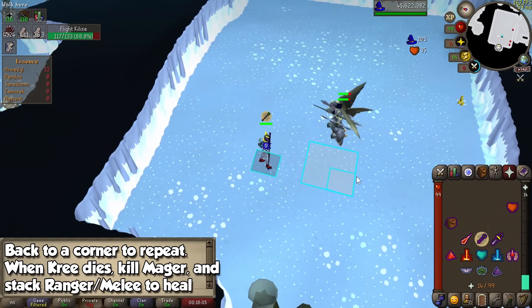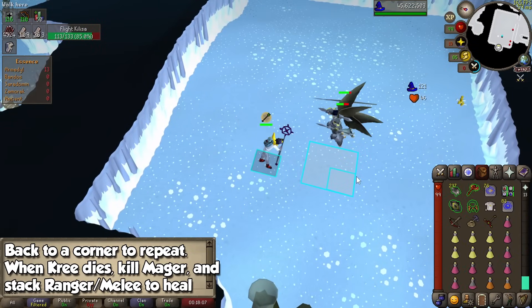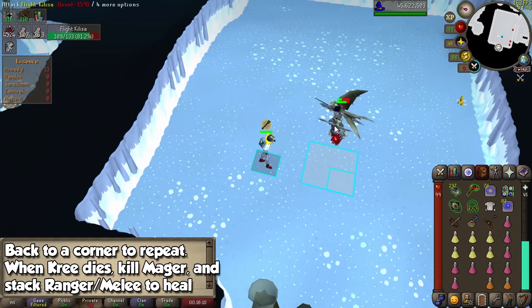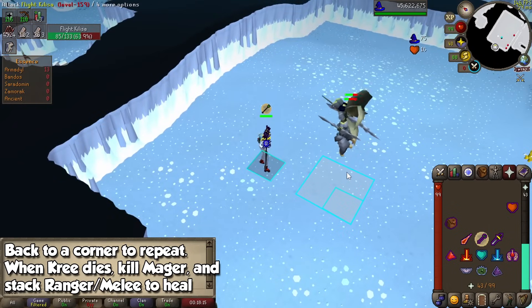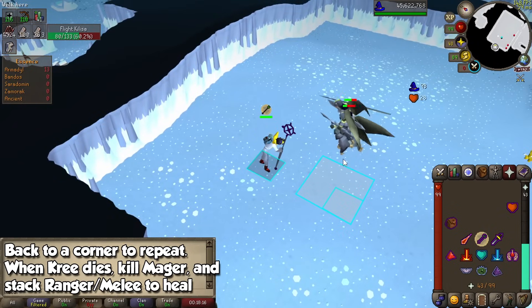If you're not at full HP yet, grab the 4 or 5 bones around you and turn them into peaches for 32 or 40 free HP thanks to your Bones to Peaches tabs. Wait for Kree'arra to respawn, and then repeat all of it until you run out of supplies.